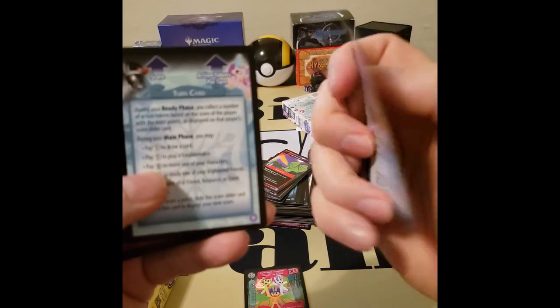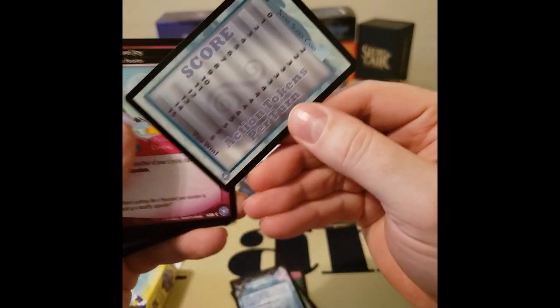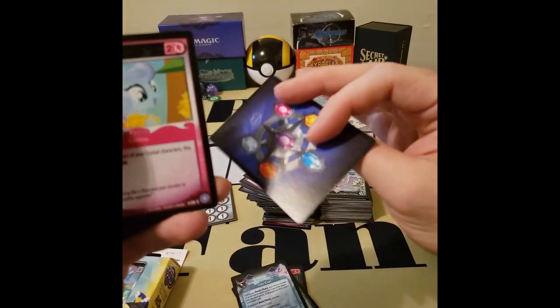We have Cutie Mark Crusaders — the Ponyville flag carriers. It looks like it's a limit thing. This one's got something on the back. Alicorn Royalty — that's got something on the back as well. And then here's a little turn card — that'll be handy. And then a score card. Action tokens per turn. And then we go into the regular cards.